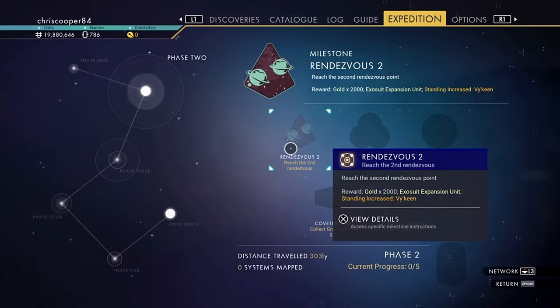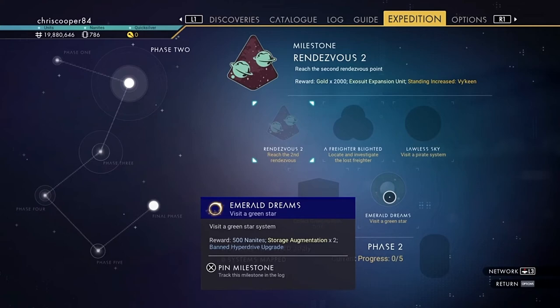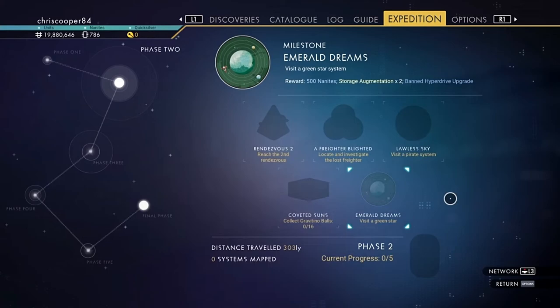So we're going to have to do a rendezvous, then we're seeking a lost freighter, then visiting a pirate system, then collecting Gravitino balls, and then visiting a green star system. We've already visited a red star system and while we were there we gathered cadmium.